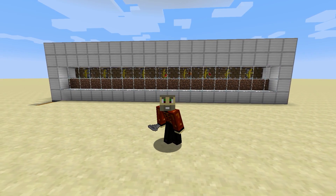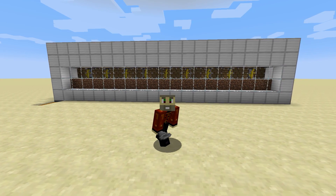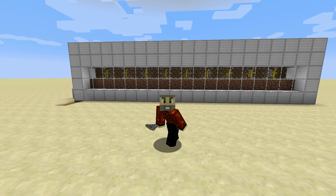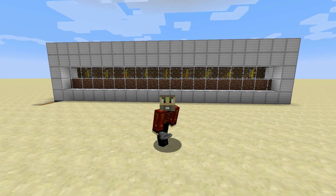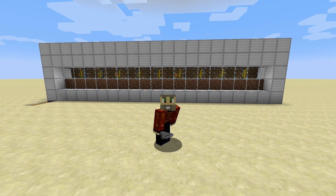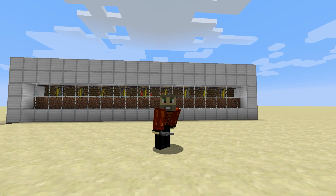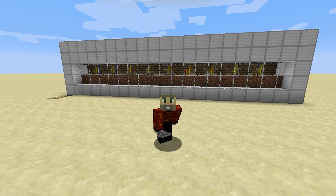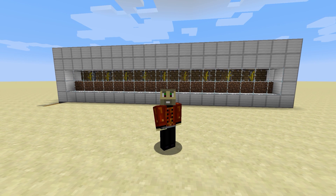Hey guys, Half Slab Bacon here with a new melon farm for 1.11 using the brand-new Observer Block. This farm I've clocked in at just shy of three stacks an hour for this small footprint, and I'm going to be looking at making an even more compact tileable design to go upwards in the future for a nice big tower. But this individual one is just meant for a nice display, say inside of your base.